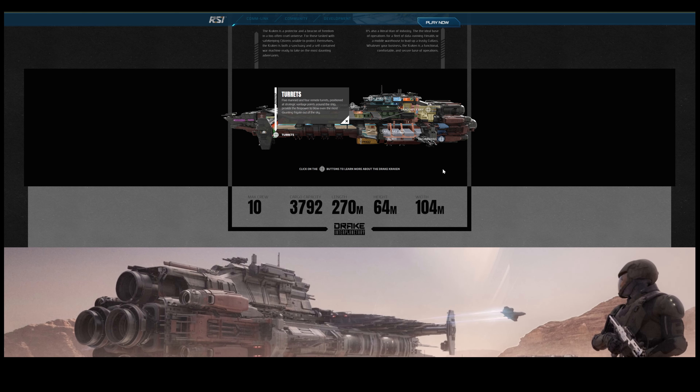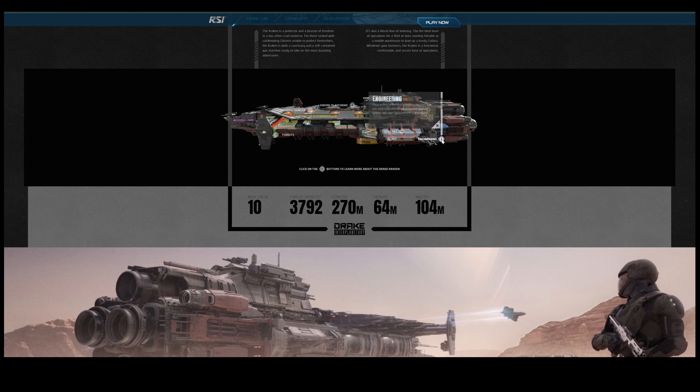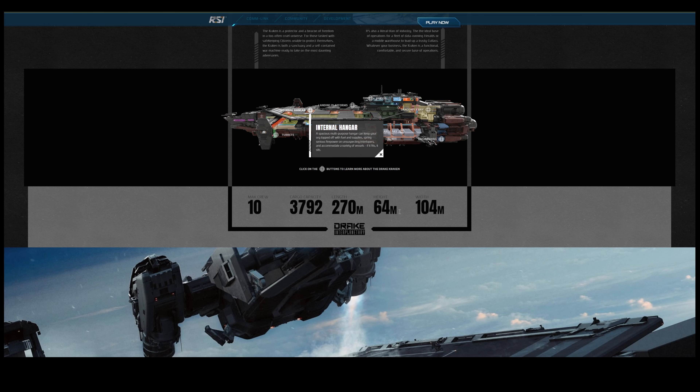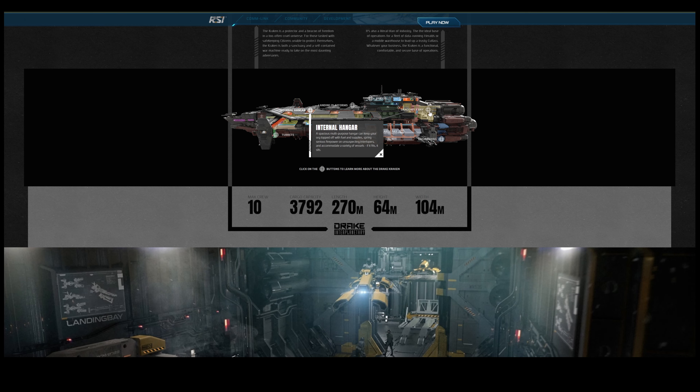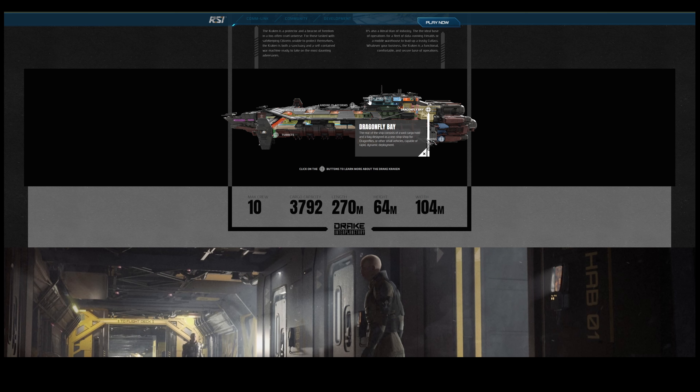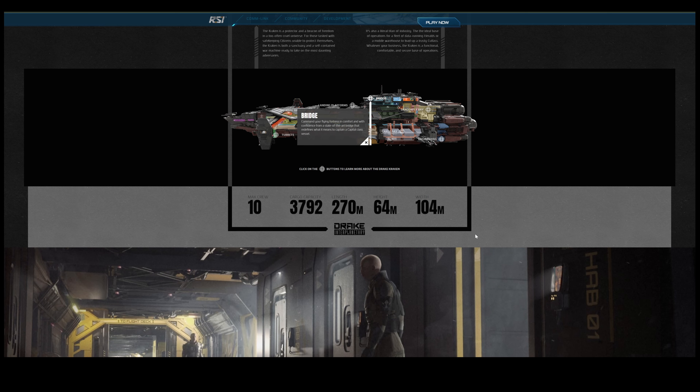For measurements, the base and privateer are both the same: length 270 meters, beam 104 meters, height 64 meters. As of 3.23.1a among in-game ships and available concepts, it is the fourth largest ship available to own in the game, behind the Javelin, Hull E, and Orion.